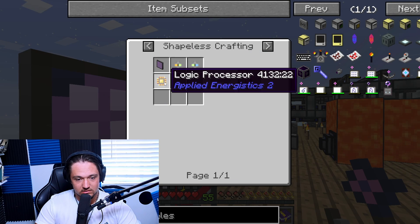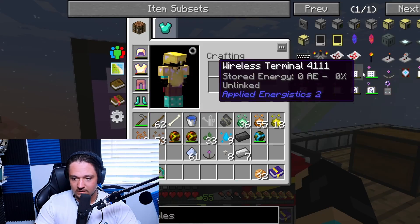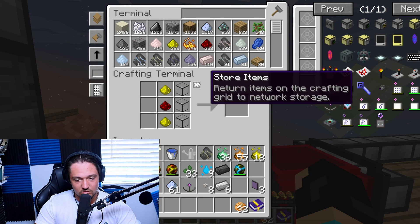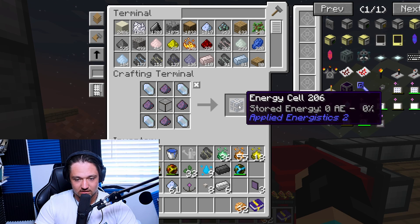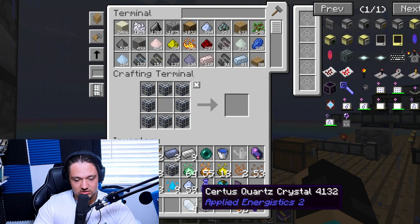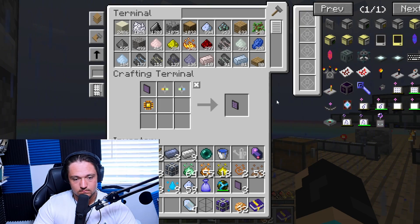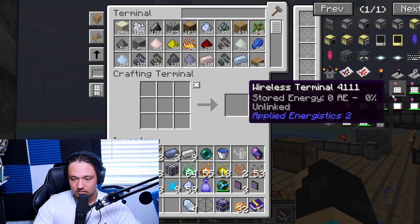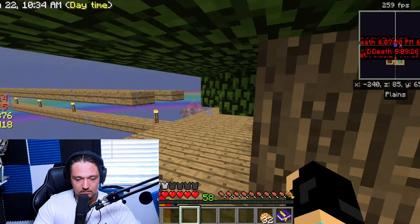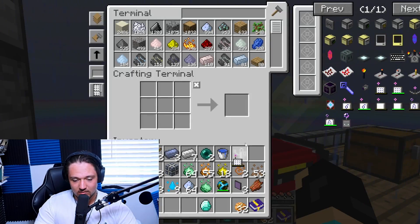I think I have the cores, so we should be good. We need a logic processor — there we go, we have the correct amount of stuff for our printed logic circuit. Chucking that in the furnace. We also need a dark illuminated or bright panel and because we have tons of material we have everything we need. We need to check if we have enough energy cells — we don't, but we get our dense energy cell sorted. Then we craft the ME terminal and using all of this we make our wireless access terminal. There we go, we have our wireless terminal.